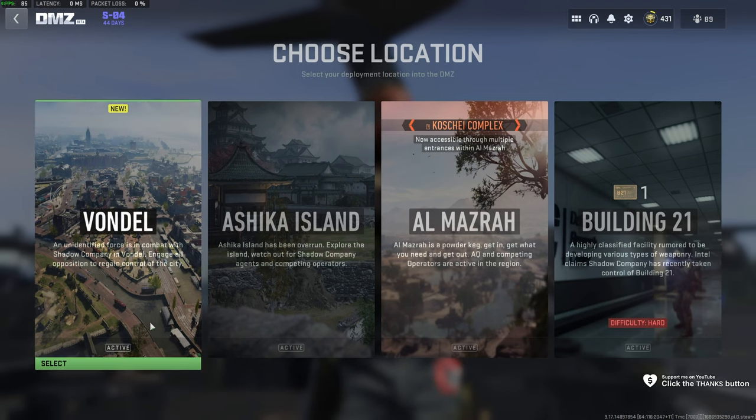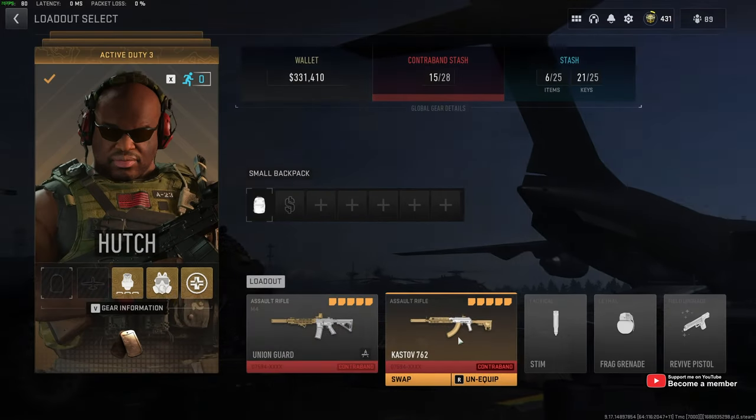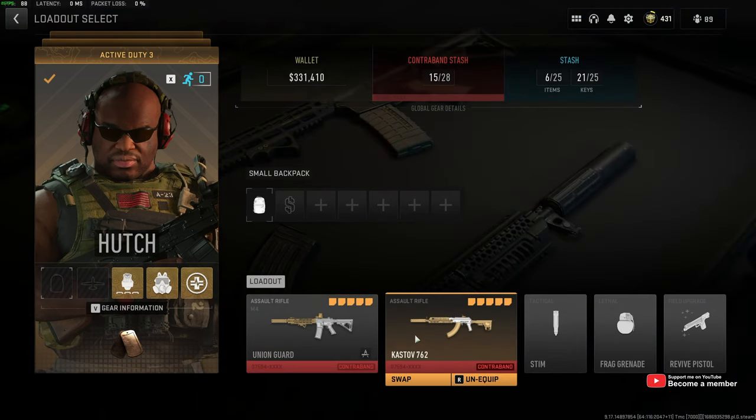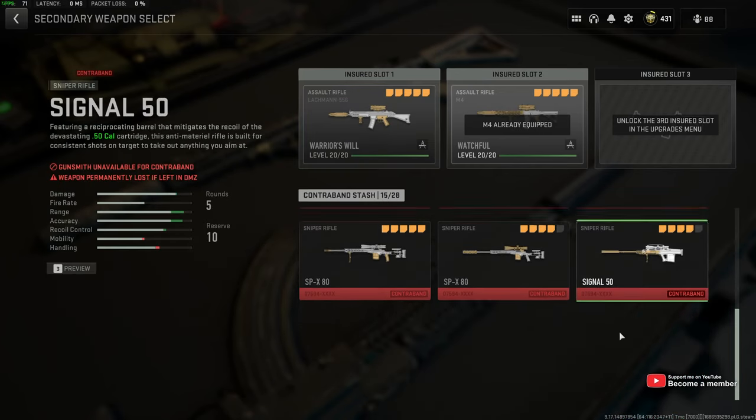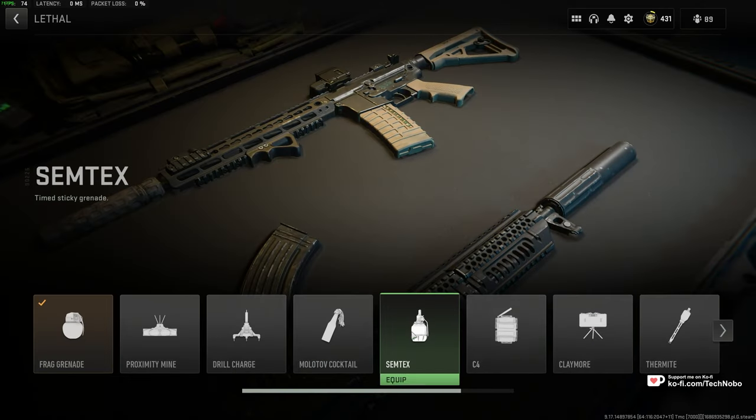This sounds pretty easy, and it is relatively easy. You just need to be well prepared, so I'd highly recommend bringing in not only a powerful primary, but also a good secondary, such as a rocket launcher or something along those lines, to get rid of the wheels rolling around the outside.